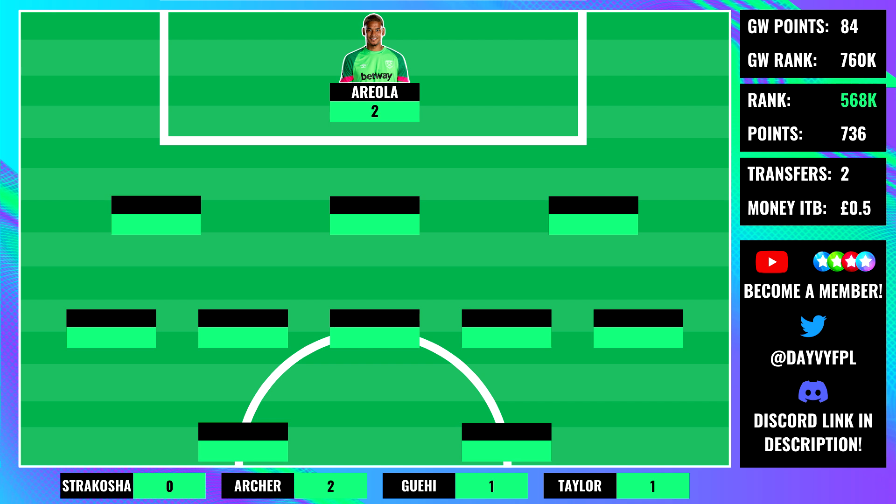More points weren't going to come from our defensive department. Starting with Matty Cash — a disappointing transfer since we got him on the wildcard, with only the two-point appearance. His attacking numbers are still okay but have dropped off since the first couple of gameweeks. Because Aston Villa aren't keeping any clean sheets he's just hitting blank after blank. He's been pretty disappointing from our wildcard and he is going to be on the transfer-out block because the Villa fixtures get tougher shortly.